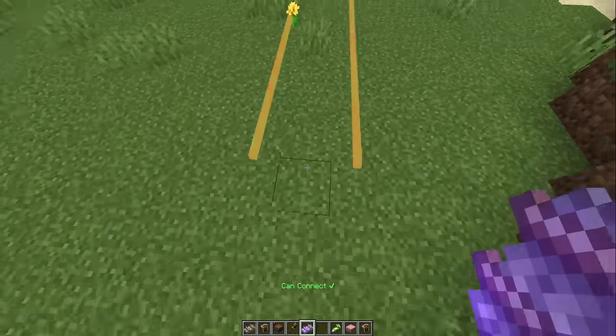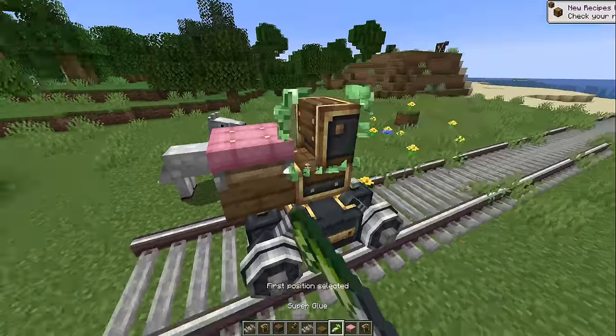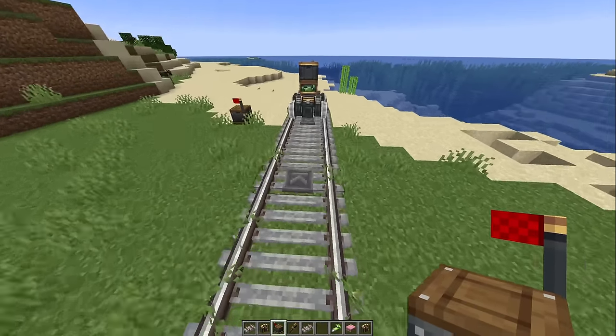Time for test number two — and that is a train crash, my friends. We're gonna make one train over here and another train over there. I want to drive one train, but we need someone else to drive the other train. And I'm alone, so we're gonna have to get a mob to do that. I'll make a friend.